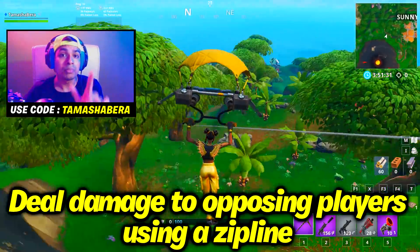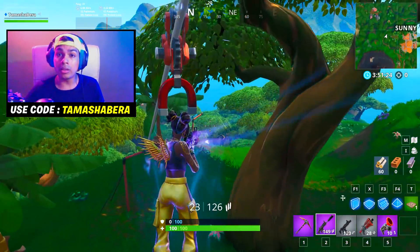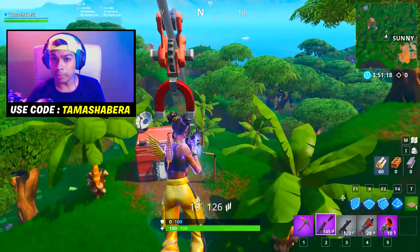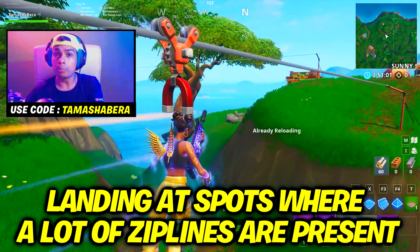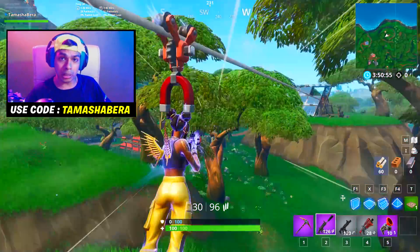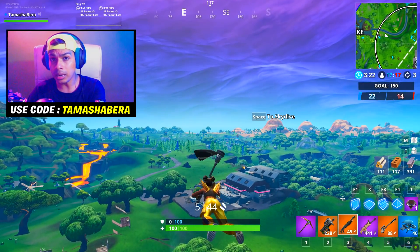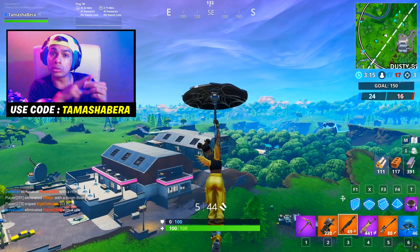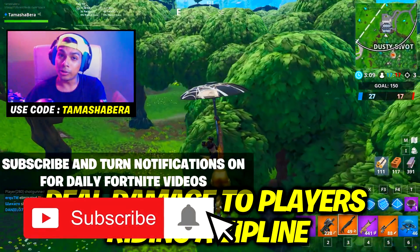For the zipline damage challenge, land at a spot with lots of ziplines — Sunny Steps has over 50 ziplines, so that's the best place. If Sunny Steps is nearby the battle bus direction, head there. Stage 2 is deal damage to players who are riding a zipline while you are not. So Stage 1 is damage while you're on the zipline; Stage 2 is damage to others who are on the zipline — a fun challenge.